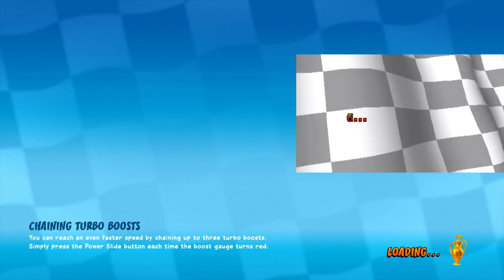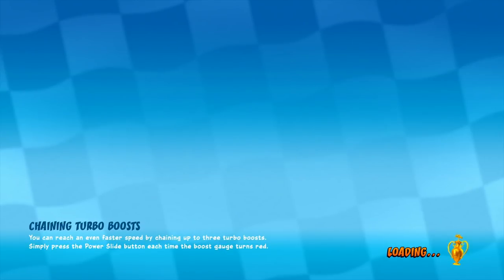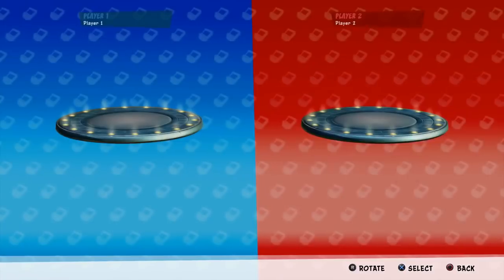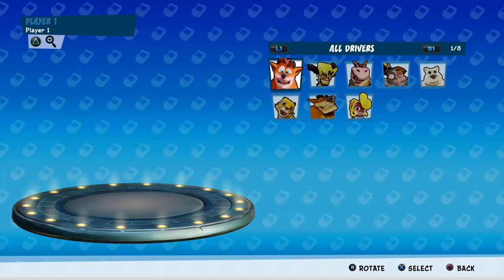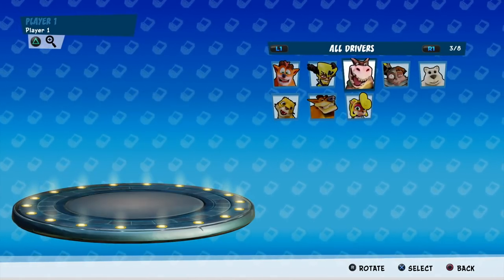We went from 10-15 seconds to 25. The N. Sane Trilogy originally suffered from long load times, but with patches they eventually got improved. So we'll see what happens with this one over time. And of course we have a hints section — predictable. Let's not forget the character selection menu — you can now rotate these characters manually. They've also added expressions and attitude even during this screen.